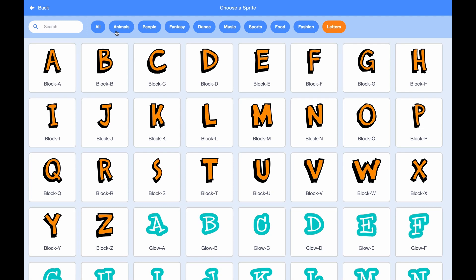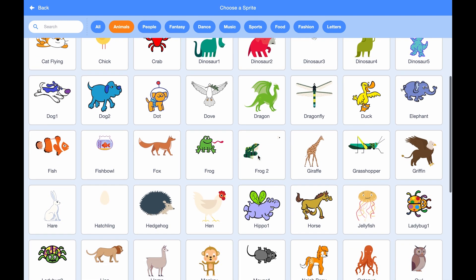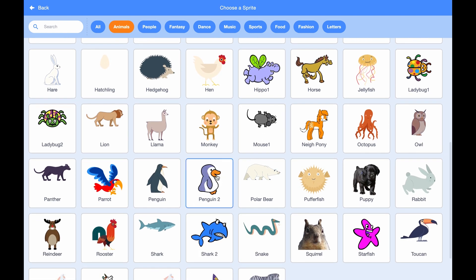The first step is to get the catcher. It will be moved by the arrow keys and you can choose a surprise. We need to choose the catcher and we can choose anything. The only thing I hope we don't choose are the letters because I hate them. Do you hate them too, Emma? So we are going to choose one catcher. What should the catcher be, Emma? Maybe a penguin! A penguin!